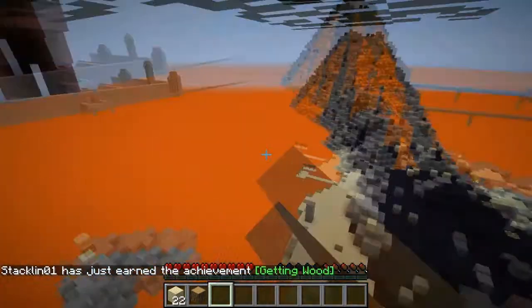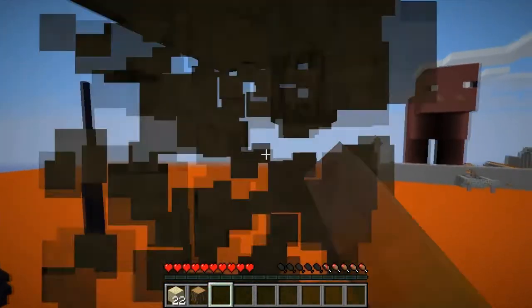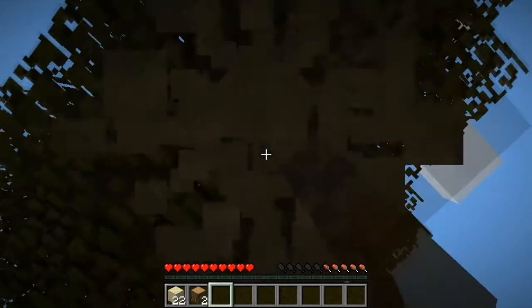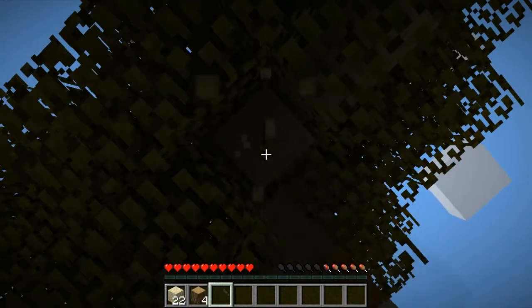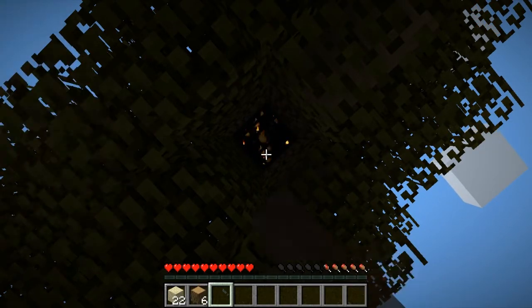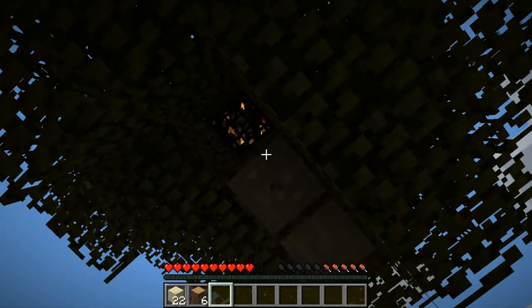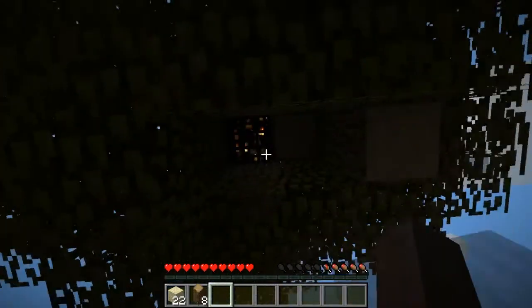I don't know how deep that goes - there's a chest over there. I don't know how deep that lava goes. I just need to get a couple of saplings. We're already running out of food here, so I might want to go destroy all this wood and go check out... what is that? I can't even tell. That's a spider spawner - I'm not gonna go there.